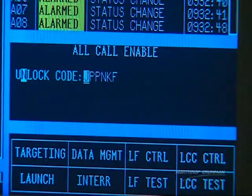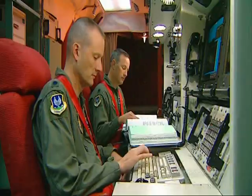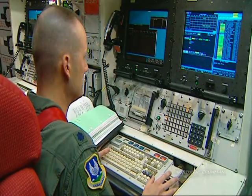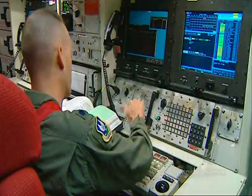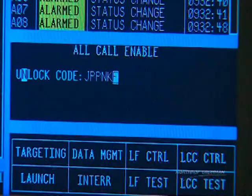Unlock code entered: Juliet, Papa, Papa, November, Kilo, Foxtrot. Confirmed — Juliet, Papa, Papa, November, Kilo, Foxtrot. That's good. Enable switch, down and lock. Down and lock. OID, over to whiskey side. Whiskey. Step 6, initiate key pressed. Initiate.